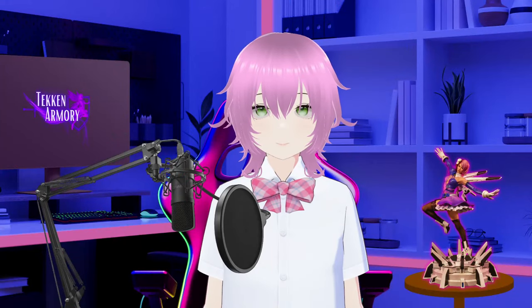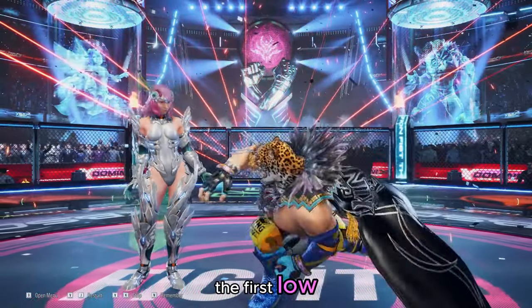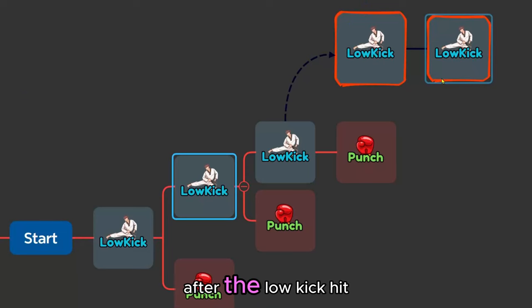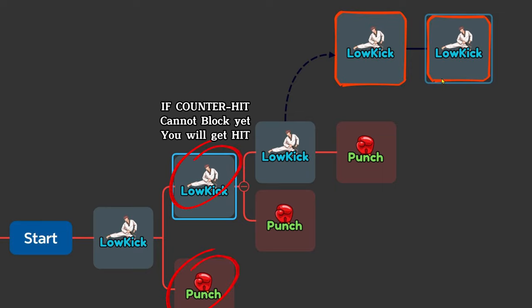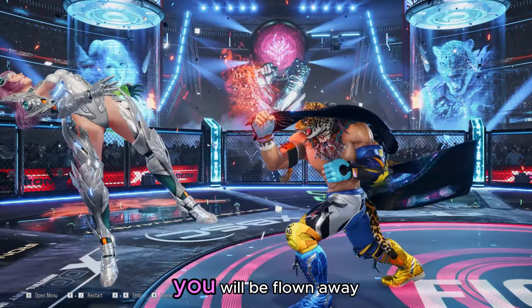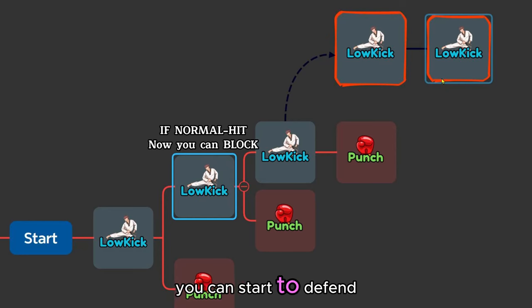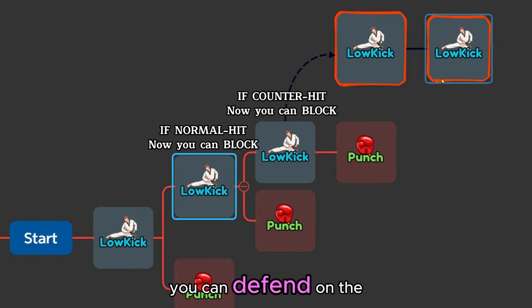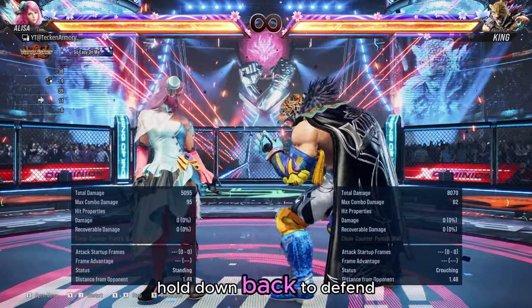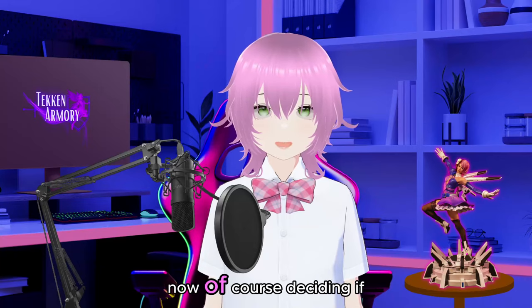So the main question is, how can you defend against these strings if you got hit by the first low? After the low kick hits you and it is counter hit, you will be hit again by either a low kick or a mid punch. If you get hit by the mid punch you will be flown away. If it is normal hit you can start to defend on the second set. If it is counter hit you can defend on the third set. Hold down-back to defend against the low kick or hold back to defend against the punch.